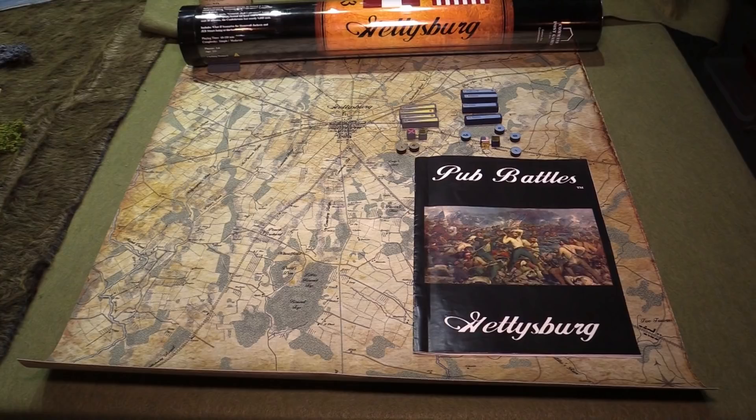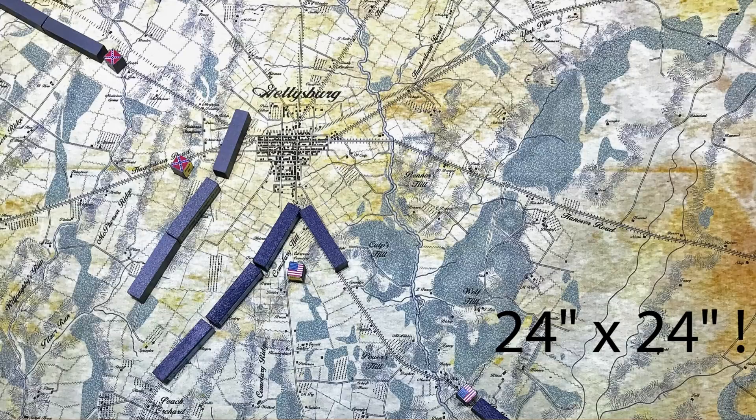Let's talk about what you get when you buy a copy of a Pub Battles game. You're going to get a 20 by 23 map printed on a canvas — beautiful maps. The maps are outstanding. They're usually started from some historical source and edited, then printed on the canvas.